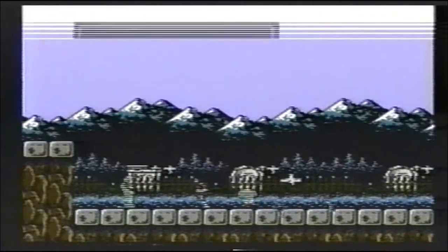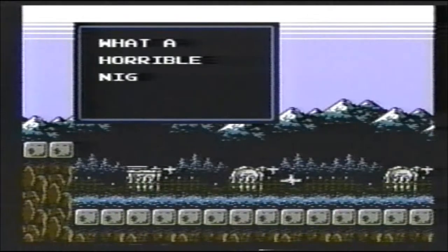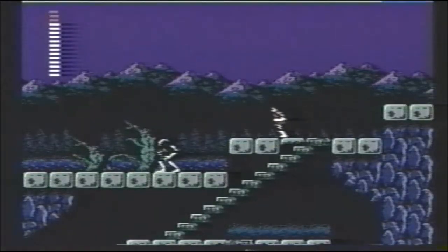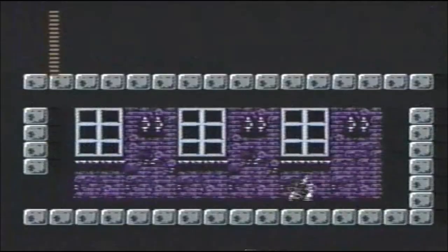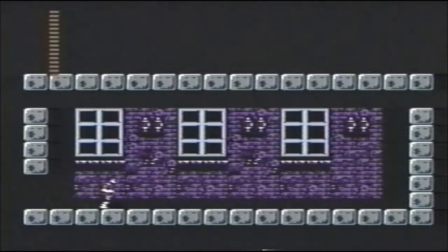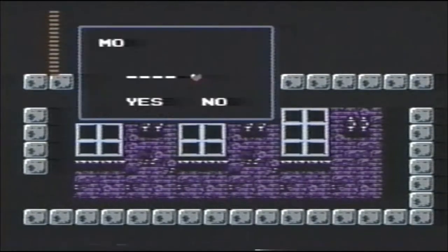Get to Storigori Cemetery, and use the garlic again. Take the top path to Andal. Buy a morning star, and leave from the left.